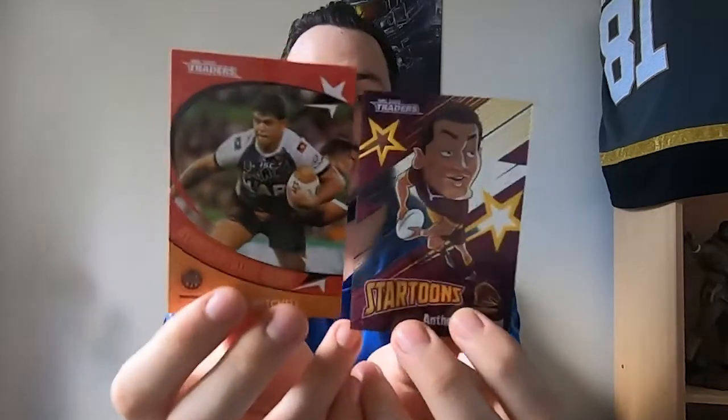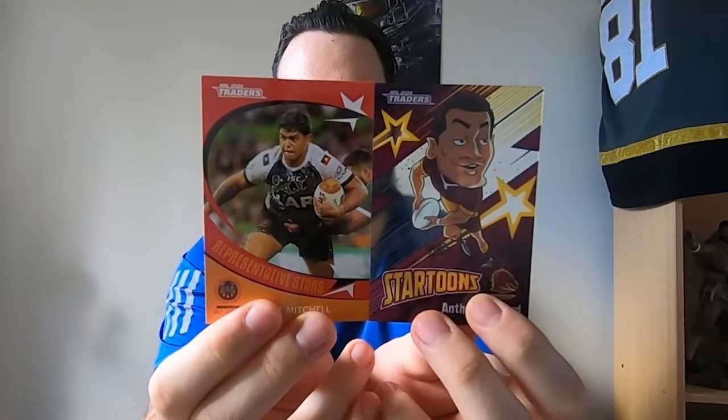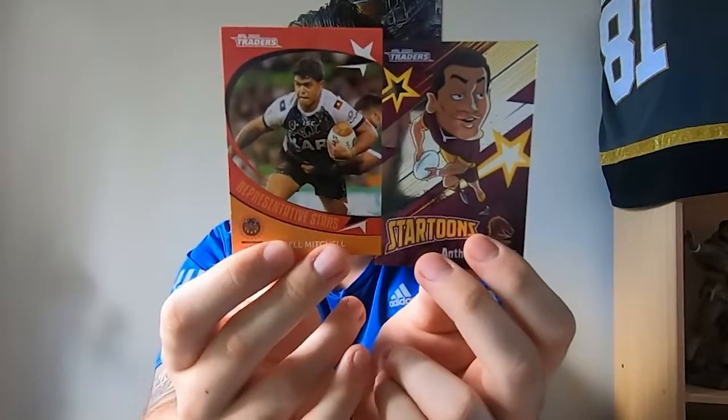Two cards I needed, two cards I didn't need. The tradables for you guys are the Latrell Mitchell and the Anthony Milford. So if you guys need either of those cards, let me know and we can try to sort out a trade. Instagram DMs or emails — they can be found down below in the description. The two cards I needed were Tom Trbojevic and Jai Arrow — that's the Rep Star and the Magic Round.